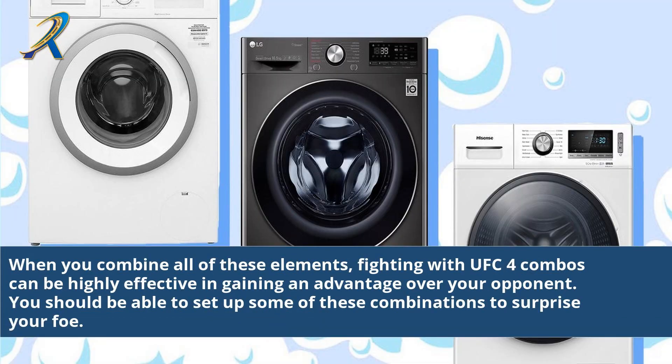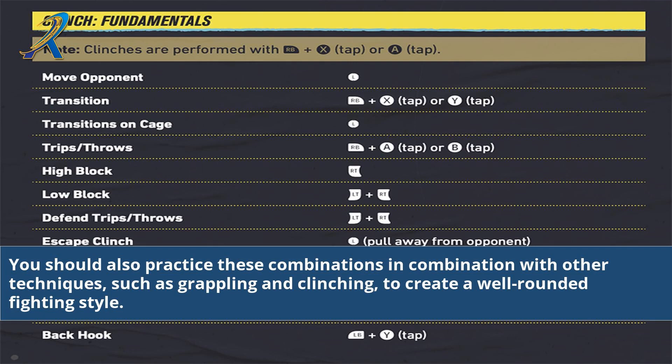When you combine all of these elements, fighting with UFC 4 combos can be highly effective in gaining an advantage over your opponent. You should be able to set up some of these combinations to surprise your foe. You should also practice these combinations in combination with other techniques, such as grappling and clinching, to create a well-rounded fighting style.